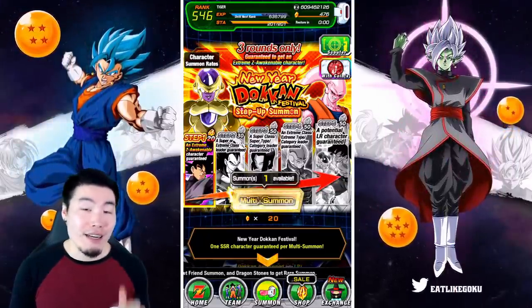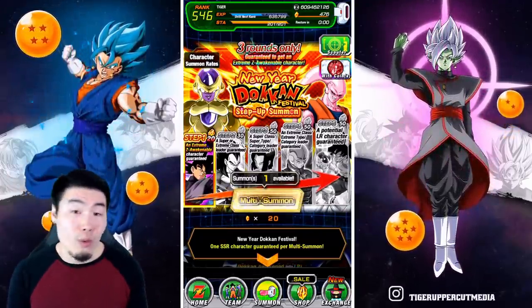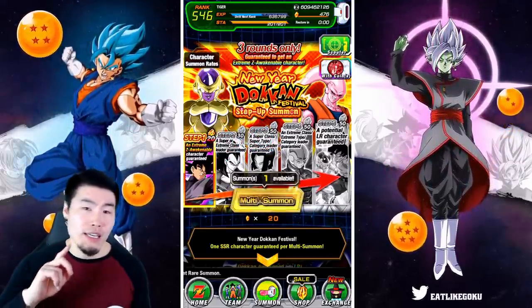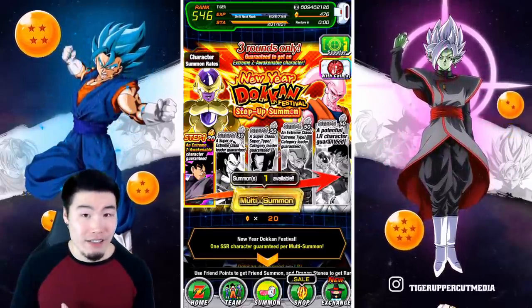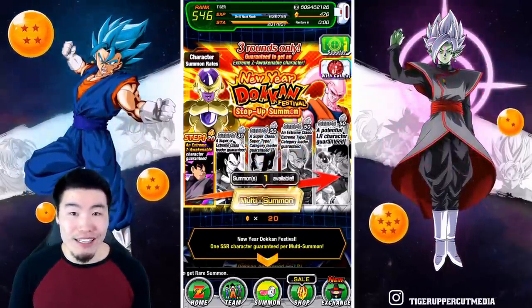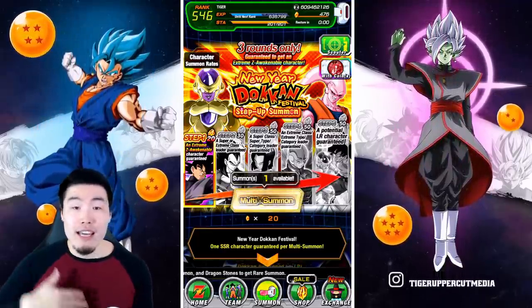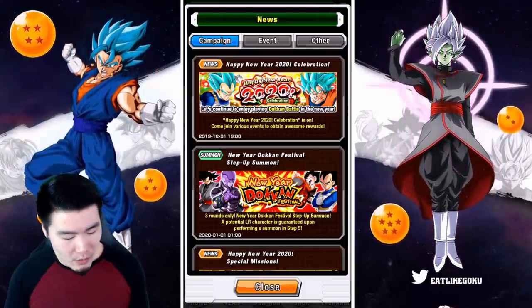This banner is definitely an improvement from the previous step-up banners we've seen. One notable difference is that we get 3 total rounds for 3 guaranteed LRs, but the steps are also improved too. Before, steps 2 and 3 were a guaranteed extreme 120 lead and then guaranteed super 120 lead, but for this year's step-up banner we are getting 2 different steps for guaranteed category leaders, which means double the chance for a category lead per rotation, which is amazing. They also updated the pool for some newer characters, especially for the LRs. Let's pop into the news real quick and see what these LRs look like.